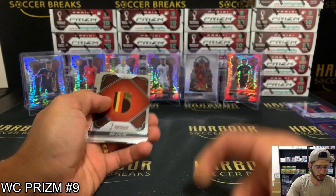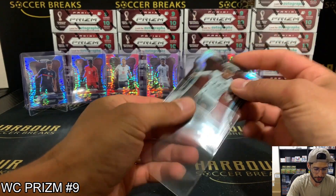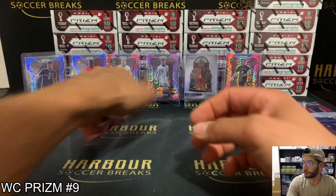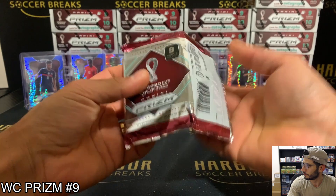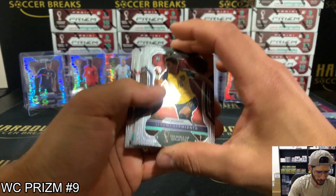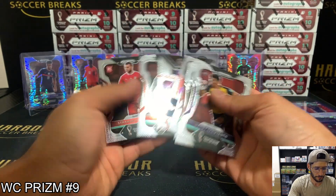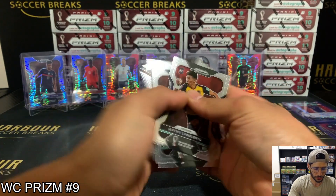Jamal Musiala — he did really well in the World Cup, didn't he? I thought we had a green then, but it wasn't. And we finish out with a base pack. So Choice has different variations — it's only got about eight cards in it, so no base in that one. You can get different parallels in Choice.